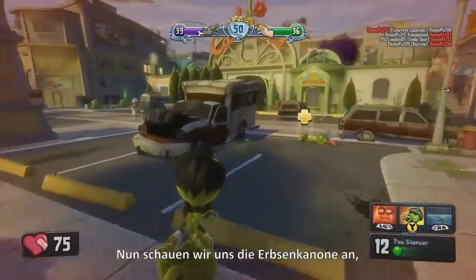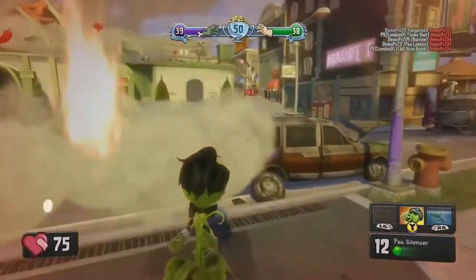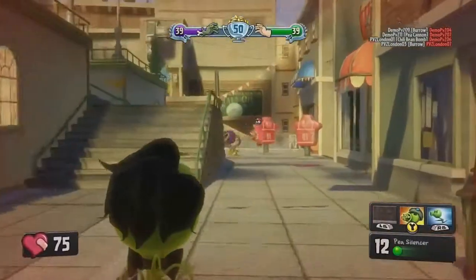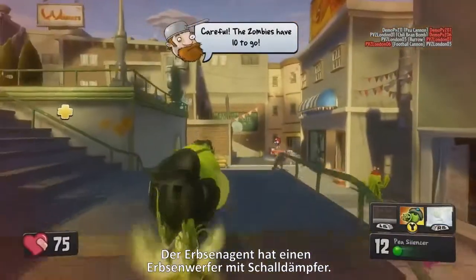Now we're taking a look at the Peashooter wearing the Agent P costume. Here's a clever use of the chili bean ability, catching an unsuspecting scientist from behind. The Agent P has a suppressed, silenced P cannon.